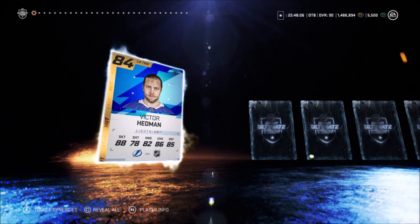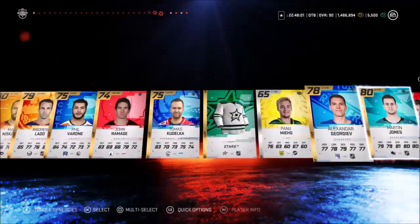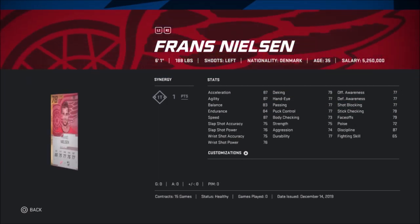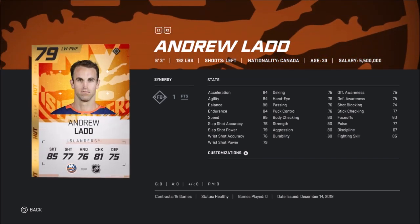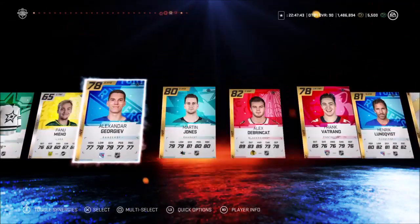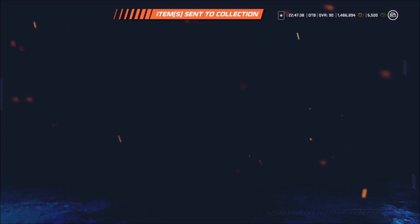I'm gonna turn around and you guys can see what I get — right there, if there's anything good. I'm gonna try to find the nearest player. 81 Lundqvist, 84 Hedman, Shattenkirk, Nielsen, Yarncroke, Anderson, Simmons — it's not looking good. It is not looking good. And we got Martin Jones. Darn, these Mega Packs haven't been all that great lately.